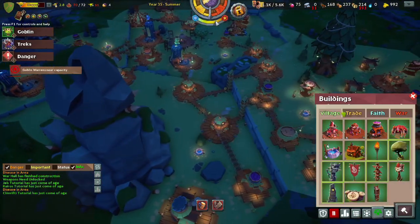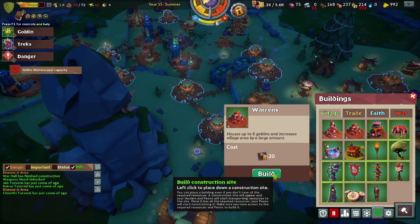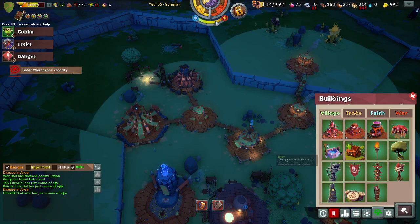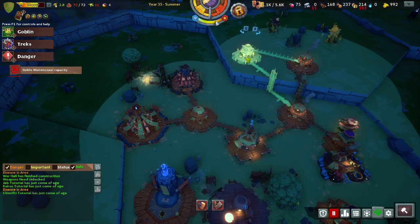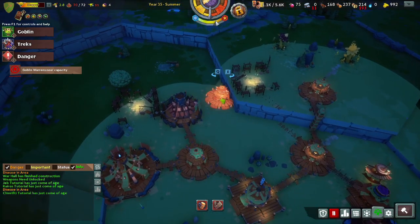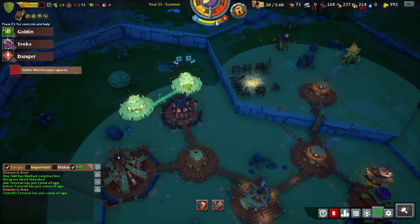We have reached a warning for our warrens being near capacity, so now is the time to build more warrens. Connect more places if you can — this is a good opportunity to connect bridges and stuff.